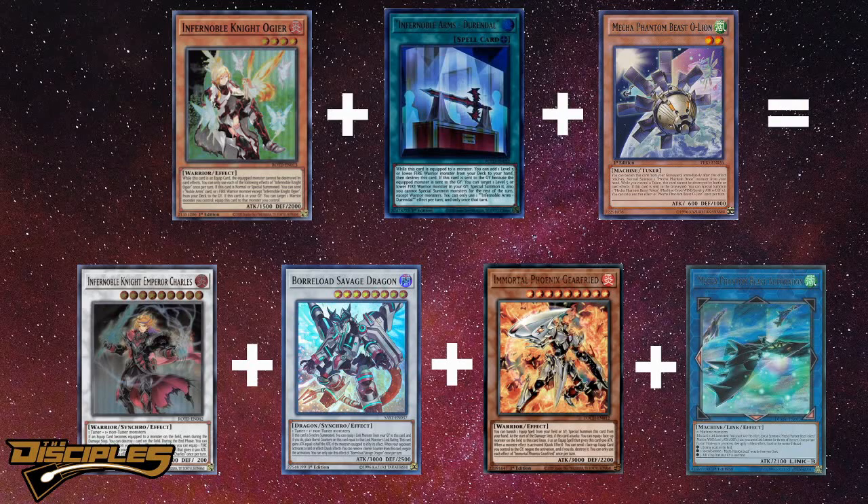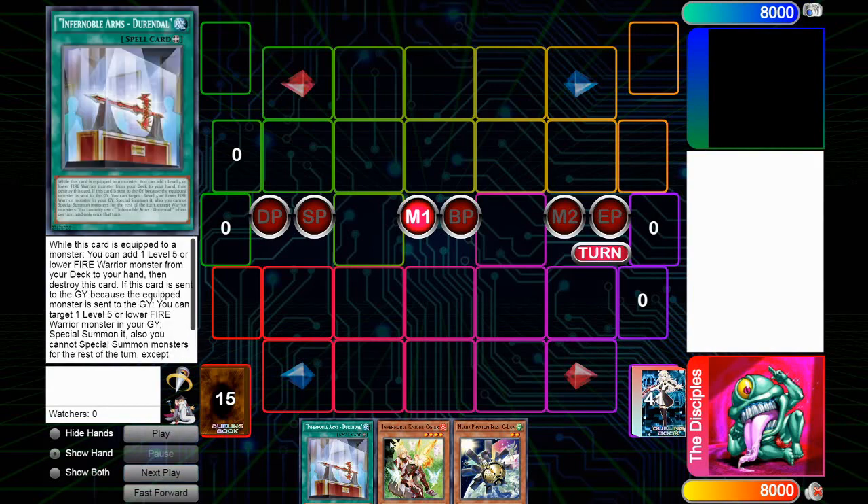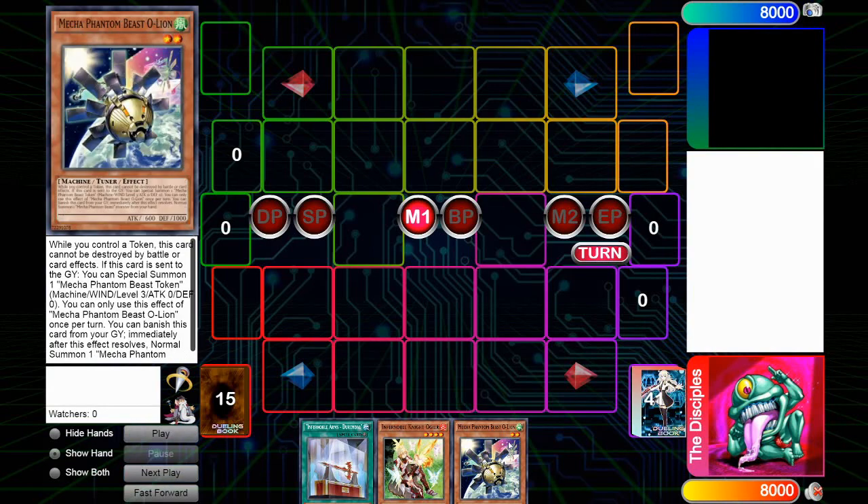If you also draw Oliver, or you just hard draw the Gifreed, you can do the exact same combo except you also end on a Herald instead of an Auroradon. I'm just gonna go over this quickly. This combo is a very straightforward combo — it's the usual Ogier plus Durandal combo, but it's if you draw O-Lion as well. I haven't seen this combo before where you put up Gifreed when you draw O-Lion.